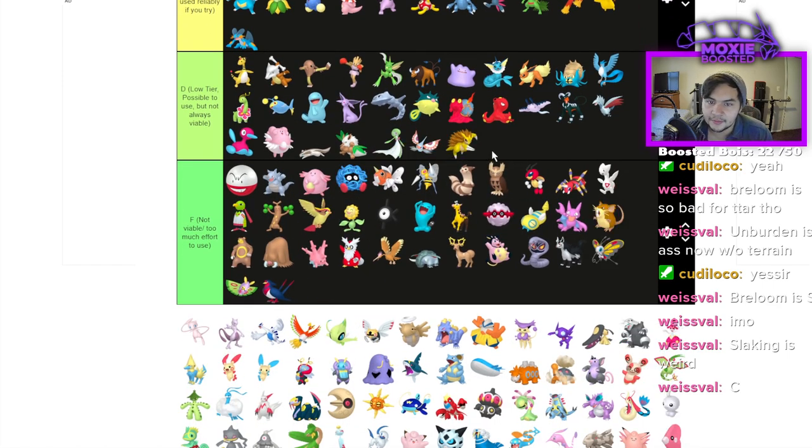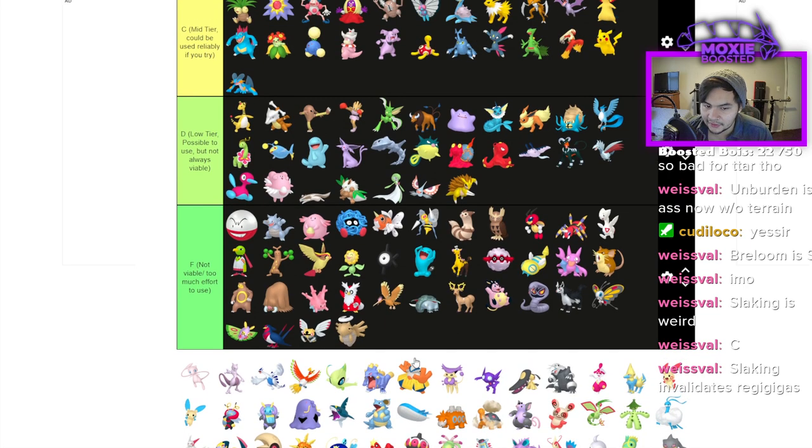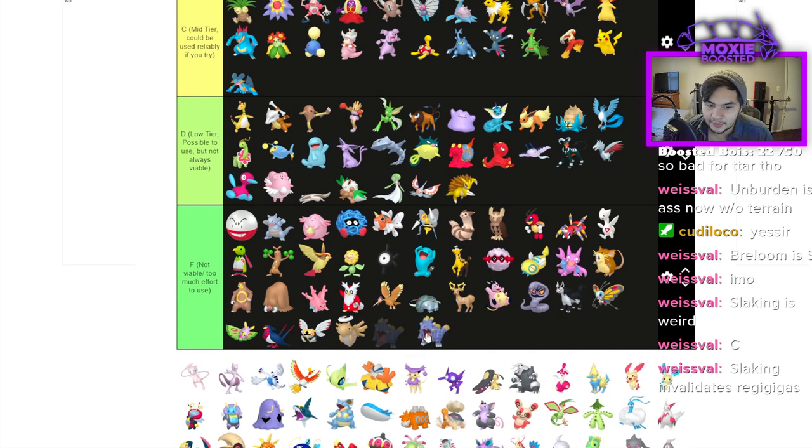Sandslash is D — mainly because it's the only Sandslash user. Ninjask is F. Shedinja is F unless Restricted format. Exploud is F.